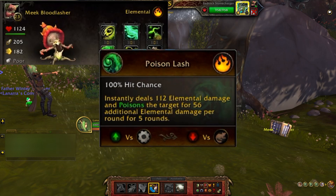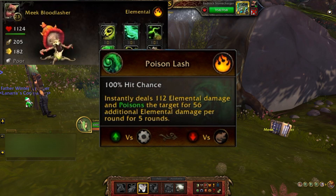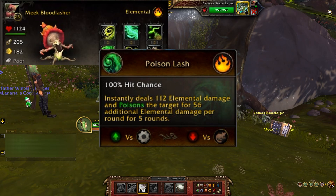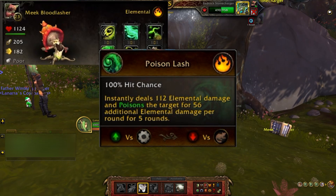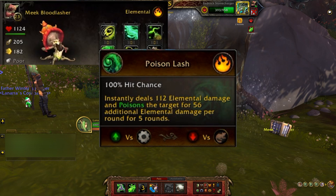Going into the row two abilities, you have Poison Lash — a 100% hit chance that instantly deals 112 elemental damage and poisons the target for 56 additional elemental damage per round for five rounds. This is good against mechanical, not so good against critters.